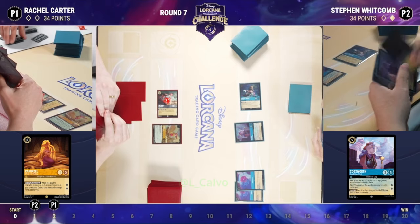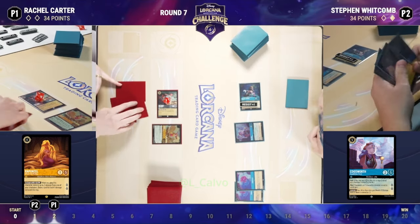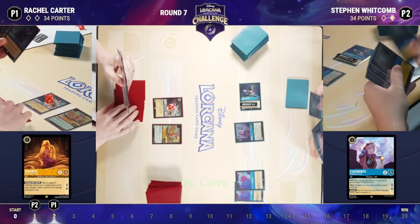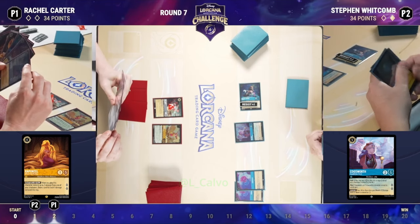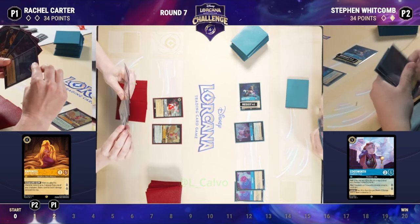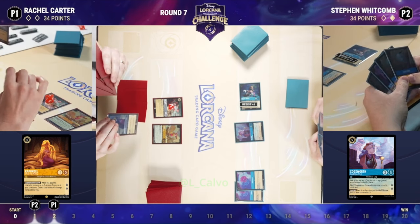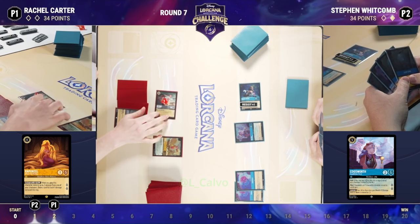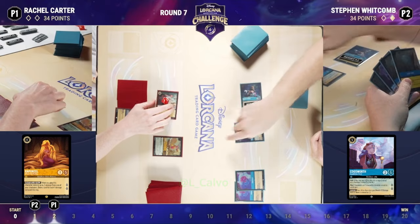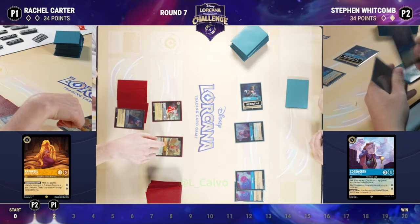Oftentimes people think about Rapunzel and trying to maximize her value, particularly in decks like Red Fossil where you're trying to get three cards off of her draw. But in this case, what this does is not only net her a card, but after that she'll be sitting with seven lore worth of characters on the board — kind of the aggressive line this deck wants to take. So perhaps we do see that play, allowing Smee to stick around longer and then getting that one-five Rapunzel on the board. We see a Lawrence going into the inkwell. Smee is actually going to challenge in — looks like they're trying to figure out what they want to do here.